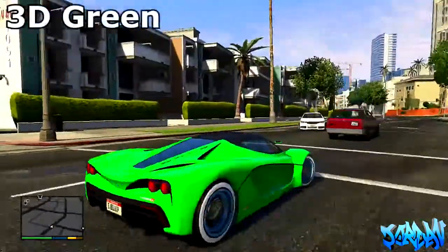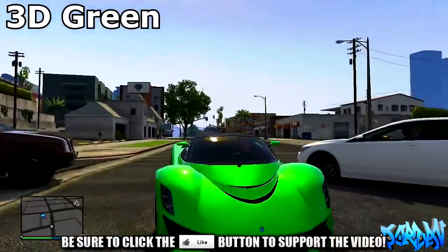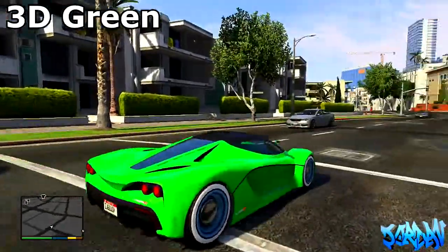What we're going to need to do is go into any vehicle — this one is the 3D green. I found this on the Trev's Tutorials channel, so a big shout out goes to him. I'll have his link in the description so you can go check out his channel.